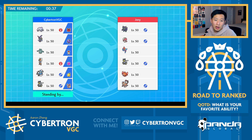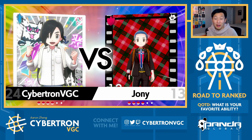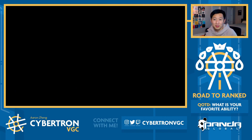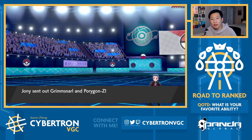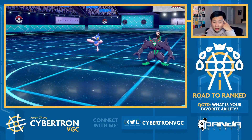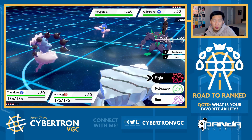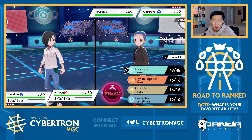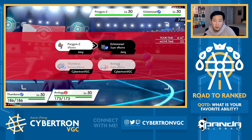So if they go Amoonguss PZ, what happens turn one? I mean, you do have to respect Dynamax AV Thundurus. That's the thing - if you see Thundurus plus Avalugg, I don't know how many people would immediately think, oh, it's gonna be Swagger. It's somewhat obvious if you've seen Avalugg before, but Avalugg's just such a rare Pokemon that I wouldn't be surprised if people just don't know. It's gonna be Grimmsnarl and PZ. Okay, so this is somewhat scary because they can have Eerie Impulse though. Turn one, what I want to do is Eerie Impulse Porygon, especially because you have to respect max right now. Eerie Impulse Porygon, max Avalugg, and go for Steel Spike onto Grimmsnarl.